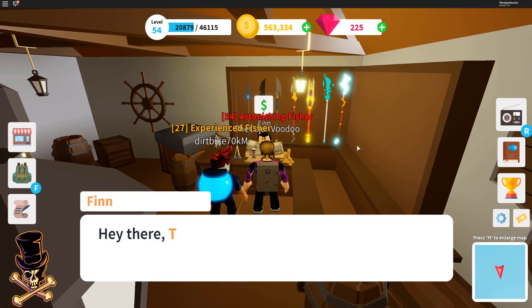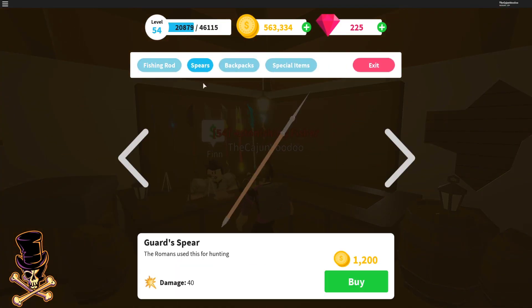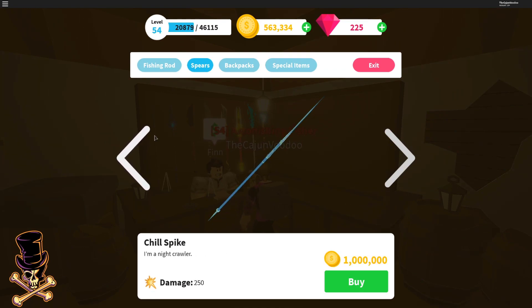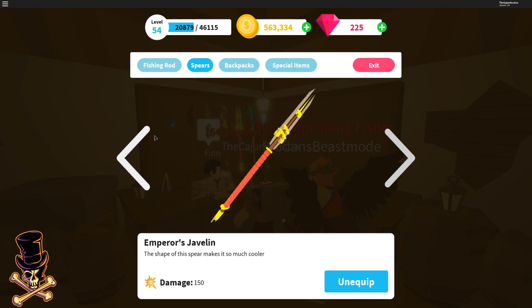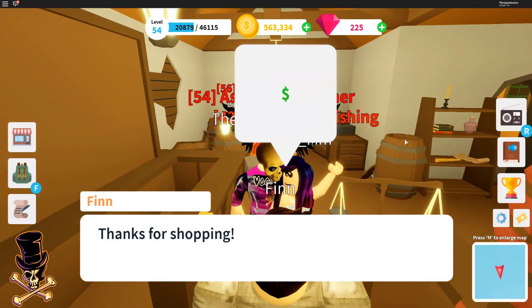All right guys, we're back. It looks like they added some new spears — let's check this out. Oh, one million coins — the cryptic spear, double edge spear, gladiator spear. All right, we're gonna save up for this million-coin one — 250 damage. We're gonna be saving up for that one, fellas.